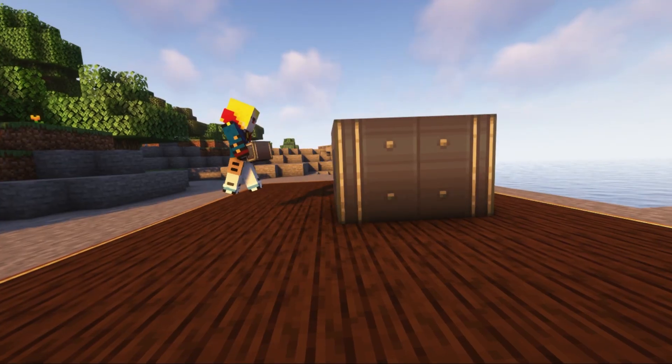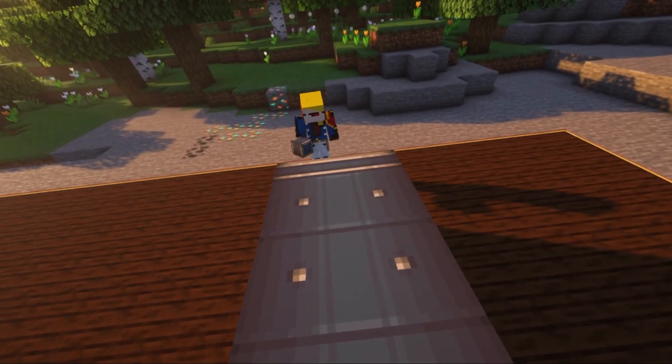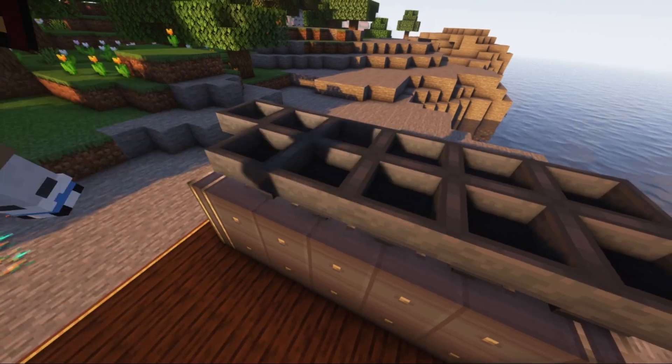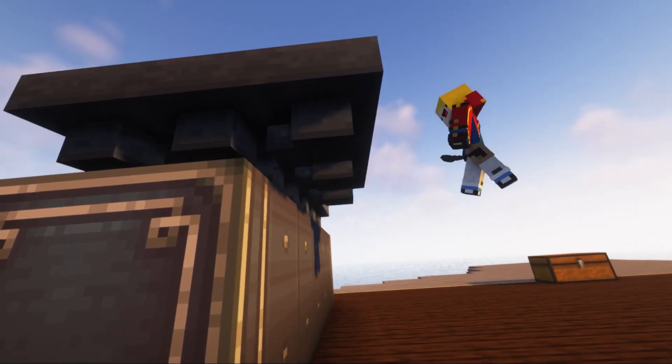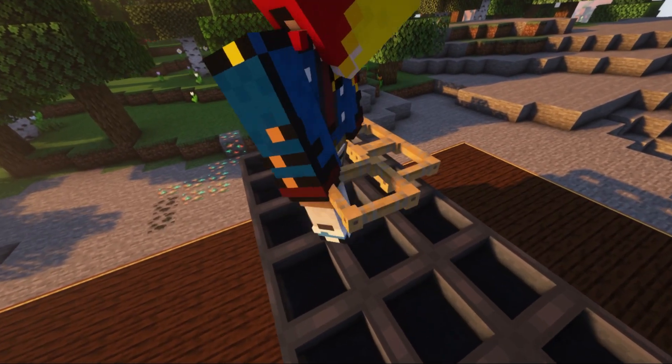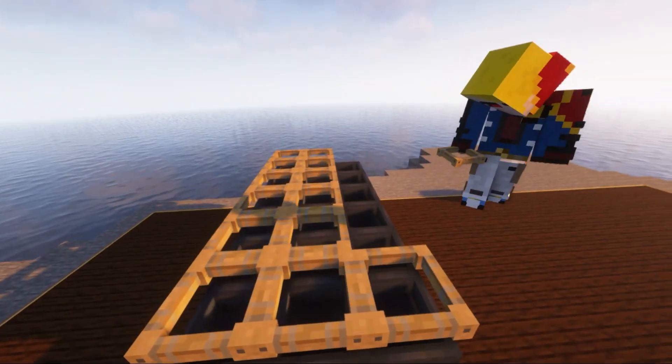Let's set up our 24 item vaults. Then we will completely cover the upper face with funnels, and also install the third row of funnels. Pay attention to which way they are directed. Next, we install the frames of the sails on all the funnels.